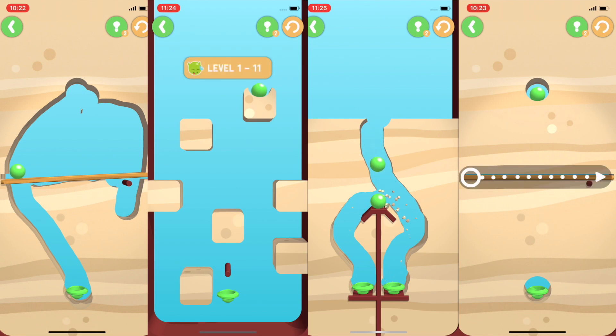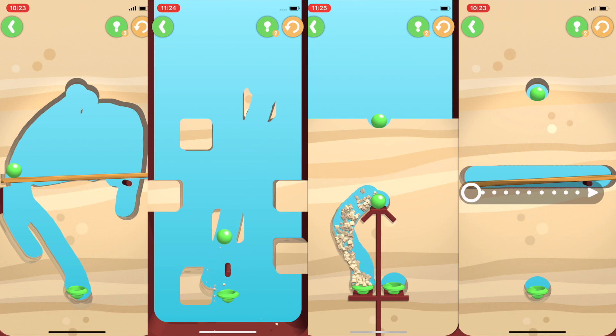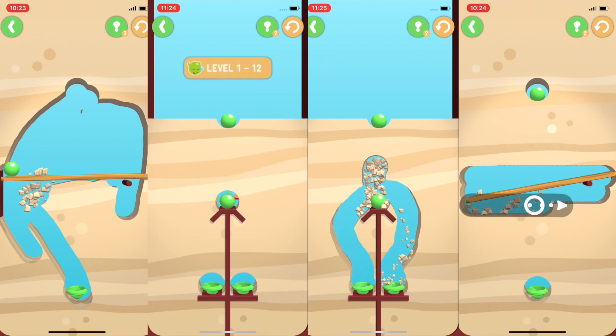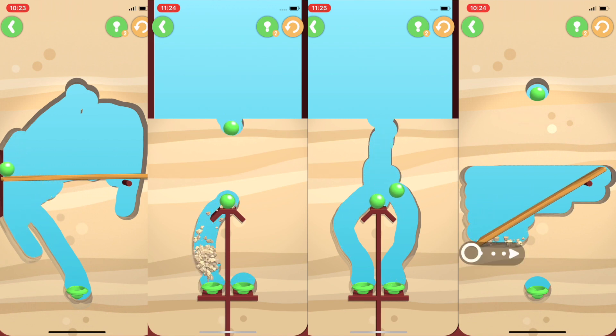Dig It is a fun puzzle game where you have a ball and you need to get it to the pipe at the bottom of the level. You use your fingers to tap away the dirt that allows the ball to fall in the path that you have chosen, while moving obstacles out of your way.